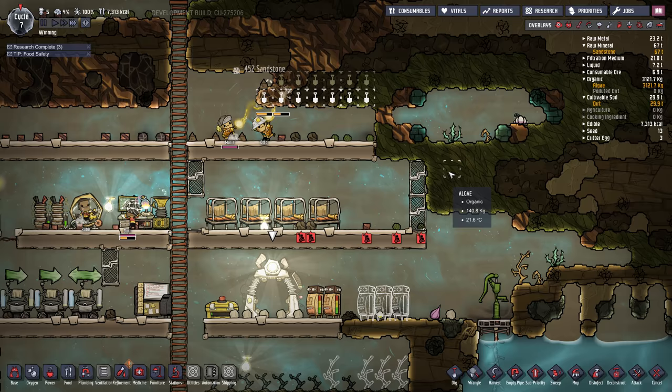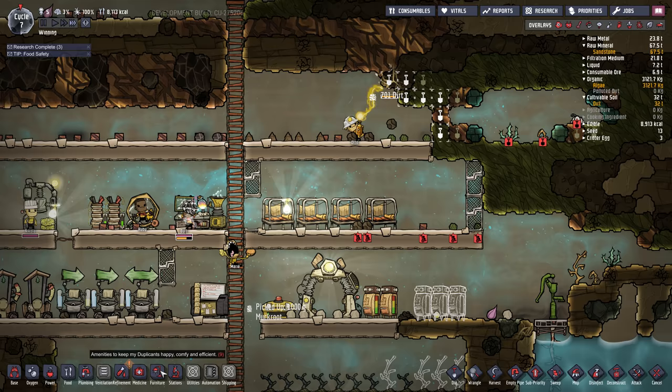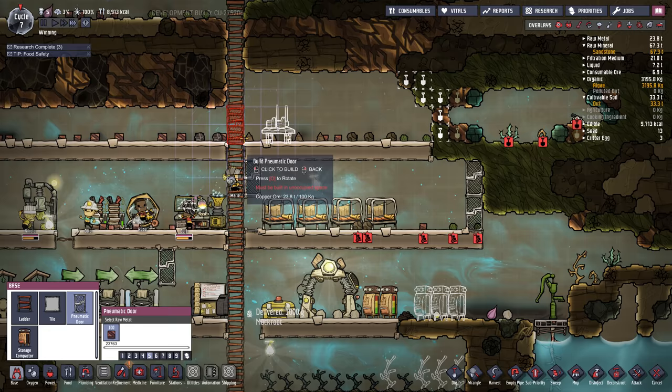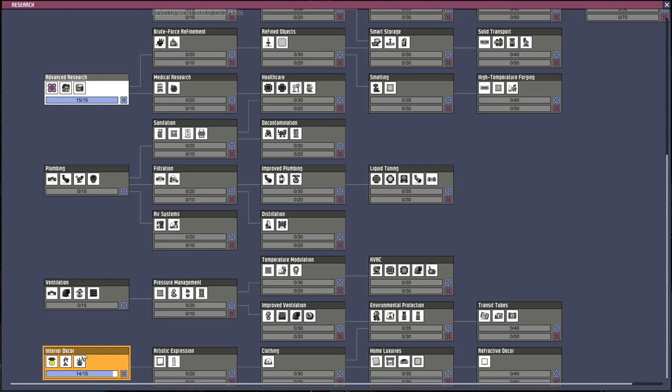I'm going to dig in here because we've got some food and some oxalite for free oxygen. If your stress level is getting high, build a rec room. Under furniture there's a massage table — I'm going to build that right here, leaving room for a door because we want to close this room, so I'll build a couple doors. It also needs a decoration item, and once this interior decor research is done we'll be able to build a flower pot.